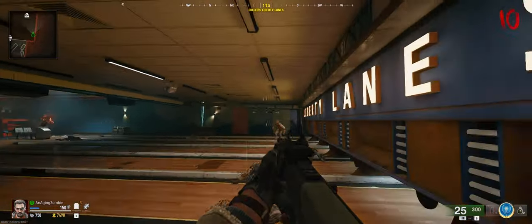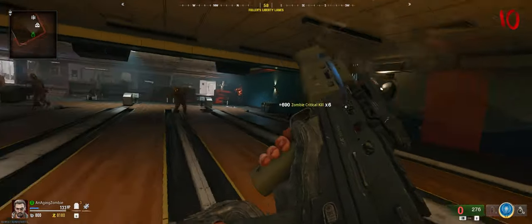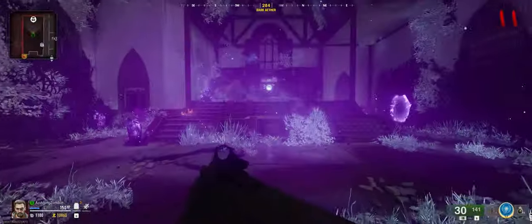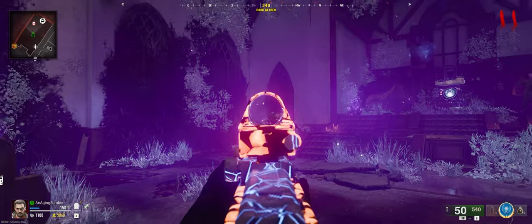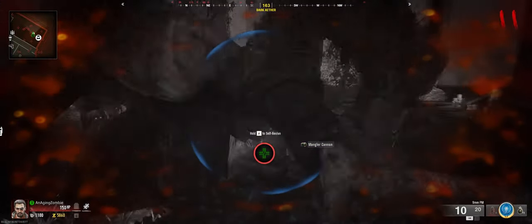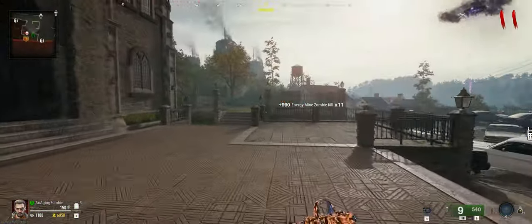We are in round 10 here, so hopefully the mangler spawns right away. We didn't get a mangler that round, so I'm going to go pack-a-punch my weapon and hope he spawns in. I hear him — there you are. We've got to shoot his arm. Drop your arm — yeah, there we go. I'm going to pick that up. I wasn't paying attention to my health — he's pissed!